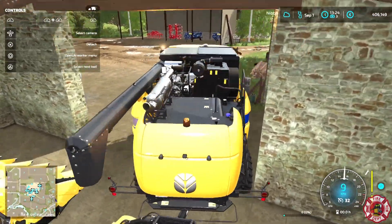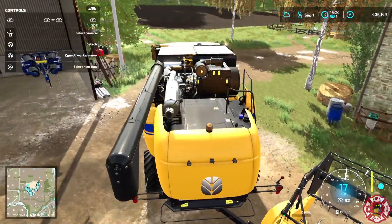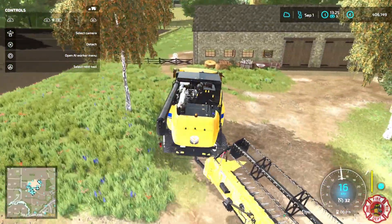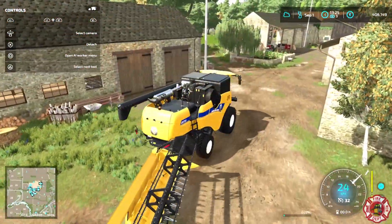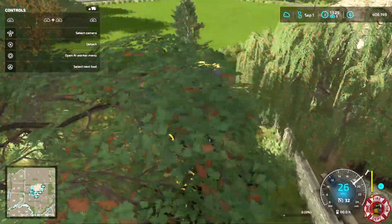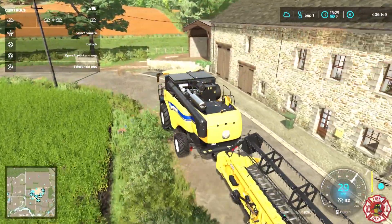The dealership on this map is an Agco dealership, so we are running mostly Agco equipment — a couple exceptions here and there, such as our New Holland harvester. Once the free Farming Simulator update comes out and adds the new harvesters, we'll probably switch to either the Fendt or Massey Ferguson harvester.